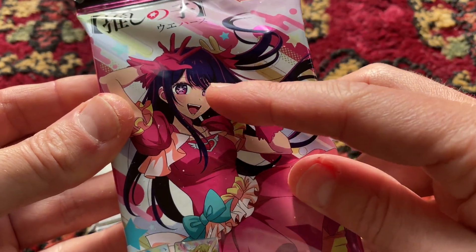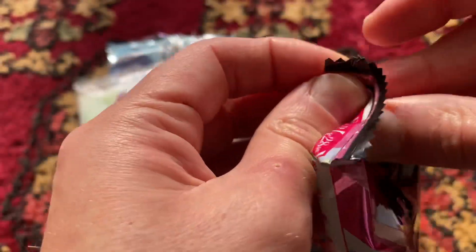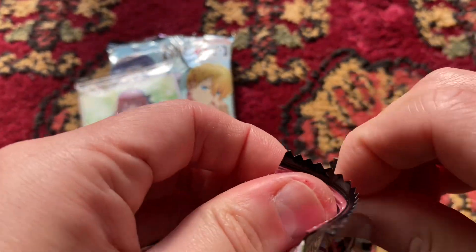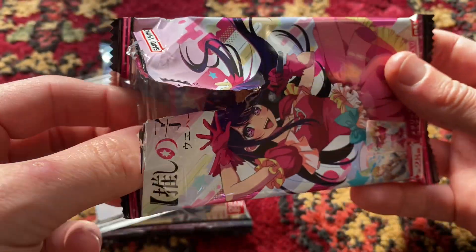Let's see what other card I can get. I hope I can get Ai — she's my favorite character. Aqua's pretty cool as well. Or an art card would be really cool, or a visual card featuring all of the characters inside. Place your bets, everyone. Please subscribe if you haven't already. I think I saw a pink, purple-y color down there.